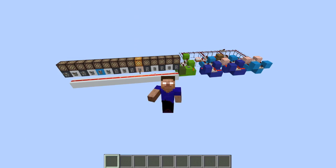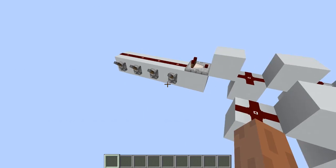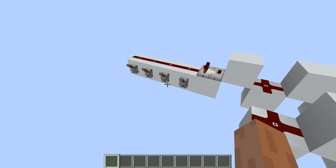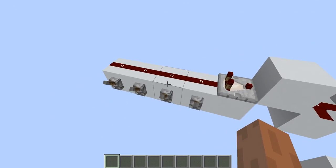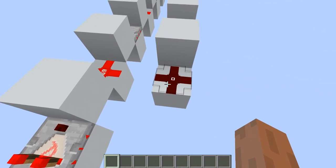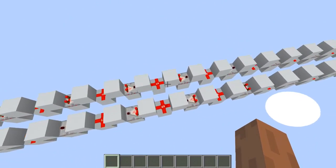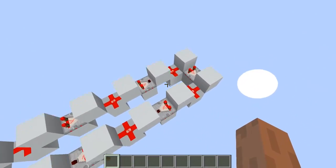Hello guys and welcome to another video with Cass on the Mizuma channel. Today we're going to work on the problem of transferring signals — transferring information in general. We have a classic problem where we want to transport signal strength levels, because those are a lot of information. Say we want this to be here, so we flick the lever — signal strength of 12 should show here. It takes a while because it has to go through this long distance of alternating comparators and solid blocks and redstone dust.